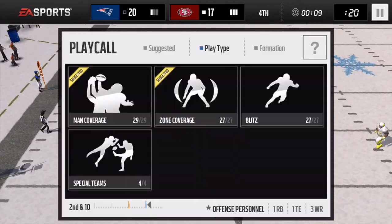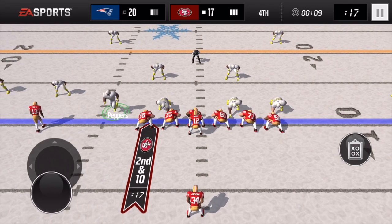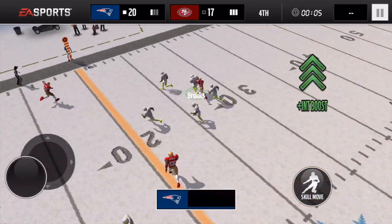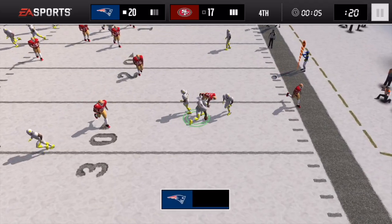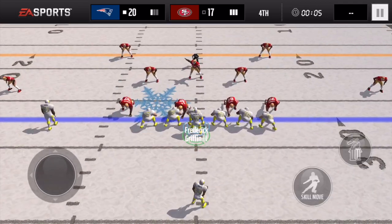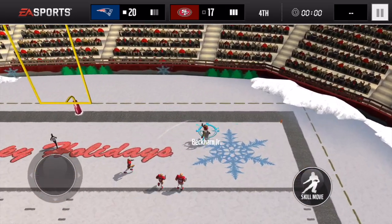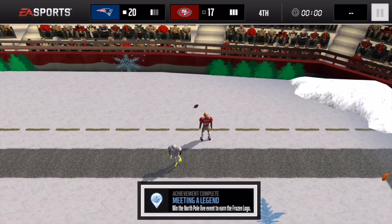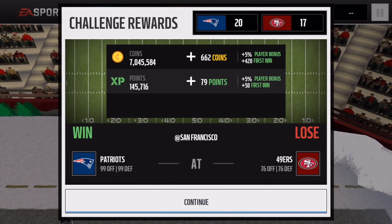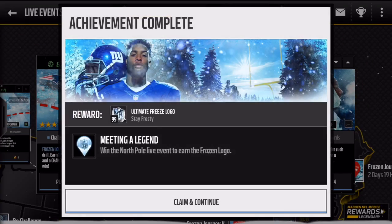Randall Cunningham is their quarterback, and you can see Bo Jackson is in the backfield — he's going to be dangerous. But they keep passing instead of running him, and Brooks comes up big on defense with a big hit and then gets a pick. We go for a deep pass just to waste clock, throwing up to Odell Beckham Jr. — he doesn't catch it, but that wasted the clock. It says 'Meeting a Legend — win a North Pole live event to earn the frozen logo,' and we did win!